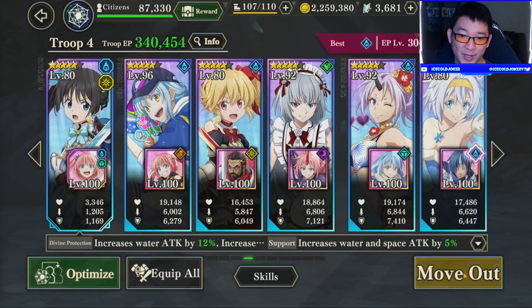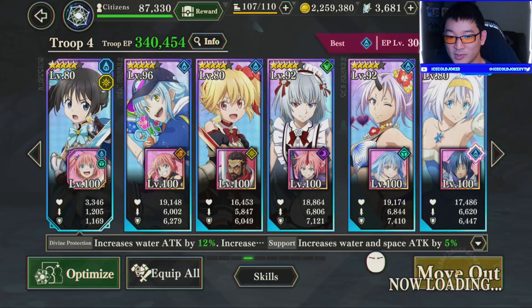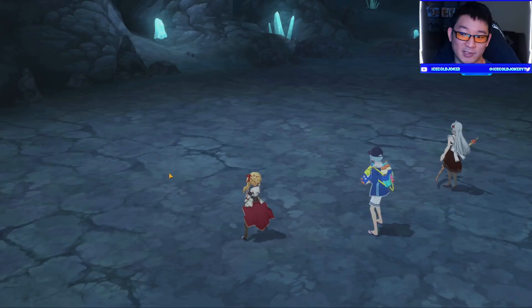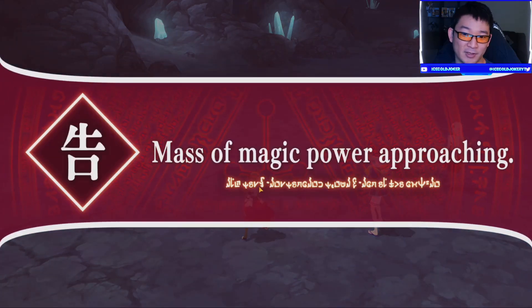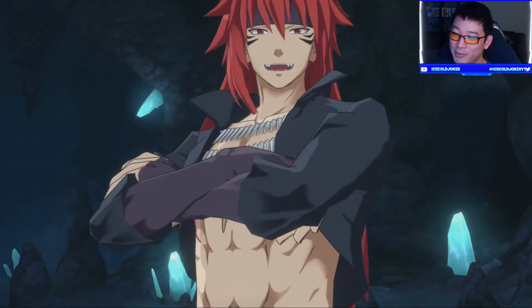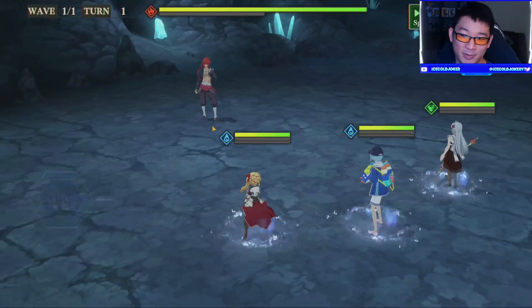Will this work better or worse than the new Bikini Milim? We don't have Shuna on this team. We're still getting an alt boost from Chloe - it's not as high, it's 40% versus 70%. But we are at least getting the extra 30% water resistance down, because that's what Alice has on her Pierce skill. We just have to get enough points to get there, and I'm pretty sure we can as long as we get lucky on some orbs in the starting turn.